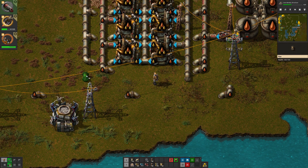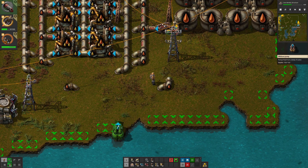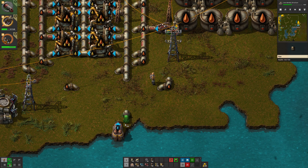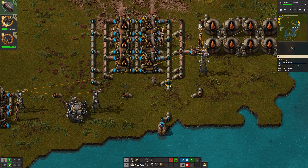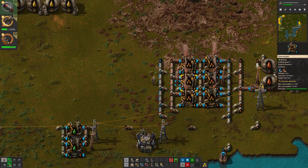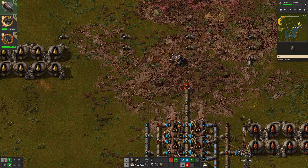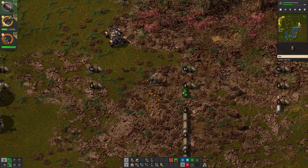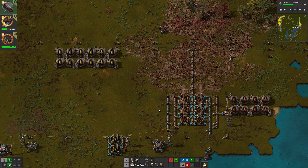Oil down to there, bridge across. Water down to there, bridge across, and find somewhere to put the offshore pump — probably down there looks good. Didn't quite line up, that does now. And then the light oil — I could potentially do two of these, but I'm not going to at the moment. There will be plenty of heavy oil processing for a while to come.